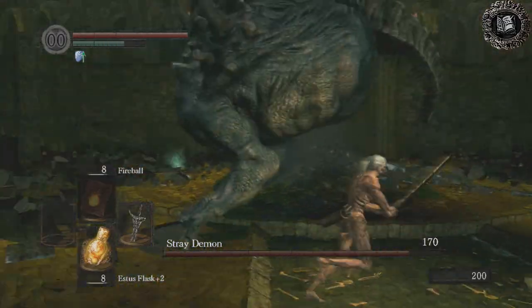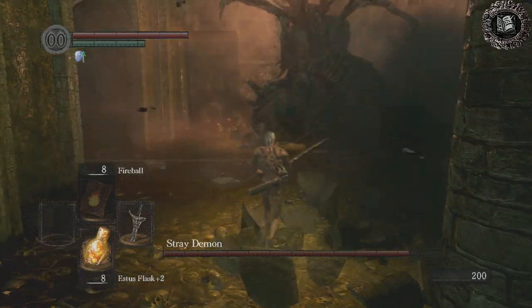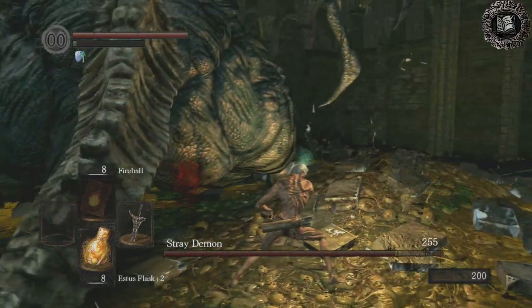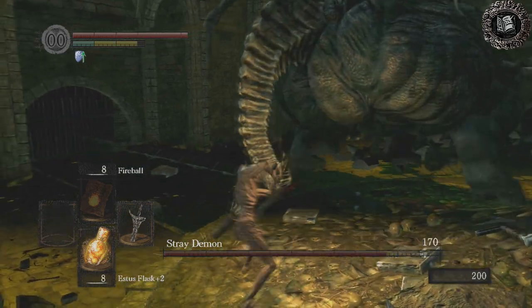Whenever he's turning, just run against his spin and make sure that you're always trying to stay behind him. You also want to do your best to keep him in the middle of the room. This is so that when he does those explosions, you aren't trapped in a corner and have nowhere to run.